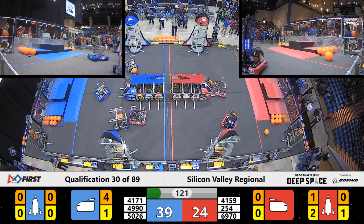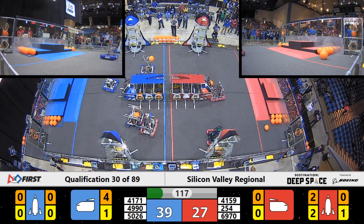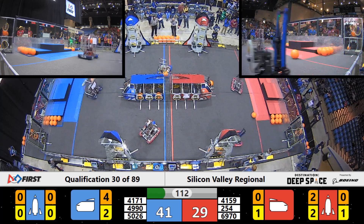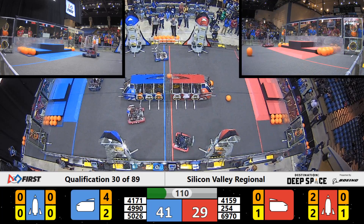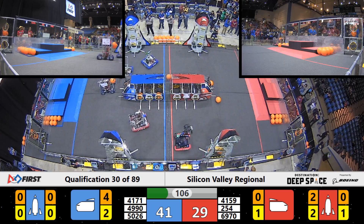Over on the Red Alliance, we've got a couple of hatch panels placed already and 2 pieces of cargo being dropped off by the Cheesy Poops. We've got some defensive action from Cardinal Botix here on the Red Alliance, trying to block any Blue Alliance defense from getting in the way of Cheesy Poops loading up that rocket for their ranking point.